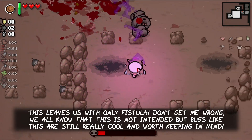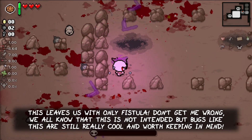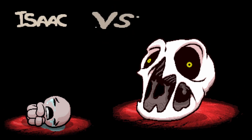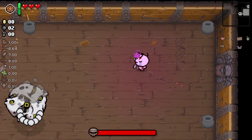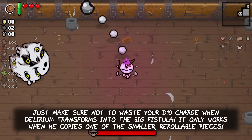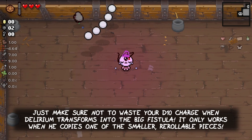This leaves us with only Fistula. We all know that this is not intended, but bugs like this are still really cool and worth keeping in mind. Just make sure not to waste your D10 charge when Delirium transforms into the big fistula — it only works when he copies one of the smaller rerollable pieces.